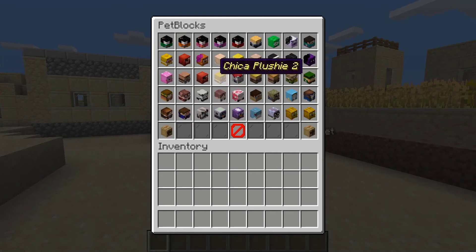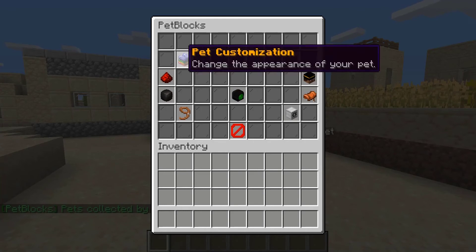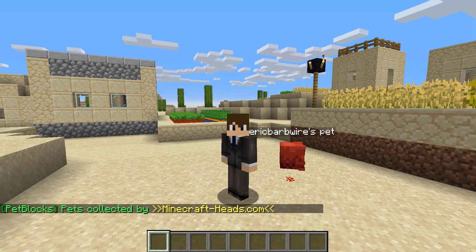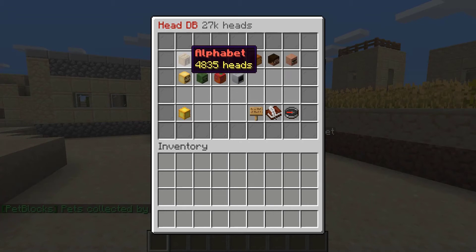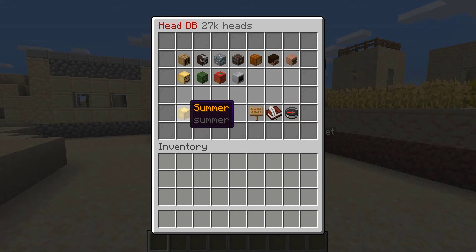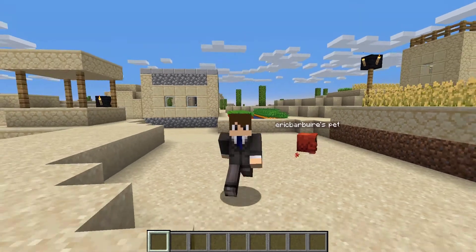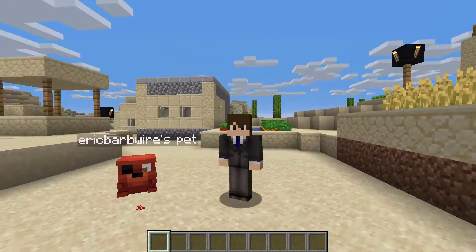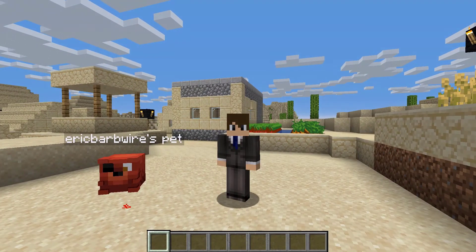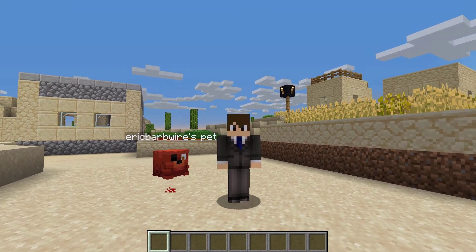We could go ahead and load in a Five Nights at Freddy's costume. Flipping through head database, as you guys can see there are 27,000 heads total and you can pick from any of these — that is just extremely extensive. You can also suggest heads as well and even use specific player skins as heads.